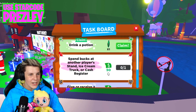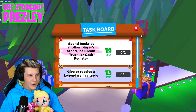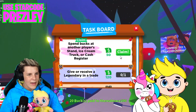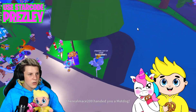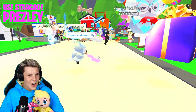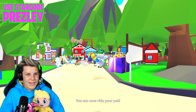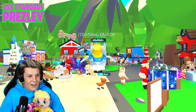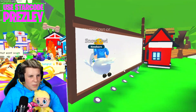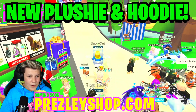We actually just completed a task — drink a potion. We fed a potion to our pet. Next task: spend bucks in another place — stand, ice cream truck, or cash register. We can totally do that, Pretzel Army. Let's buy a hot dog, it's 20 bucks. We get 50 bucks for that one. She literally cannot move — it's just being glitchy. They were going to drink it and they just left the game, so it was too glitchy for them. They couldn't move around or anything. Let's hope that doesn't happen to us, but at the same time, I kind of want it to.